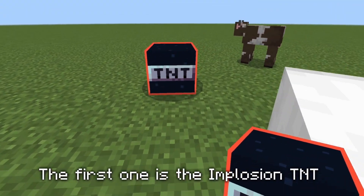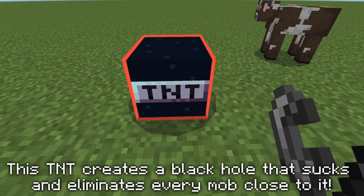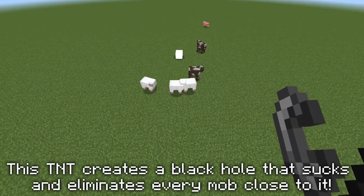The first one is the implosion TNT. This TNT will create a black hole that sucks and eliminates all mobs close to it.